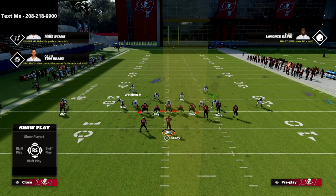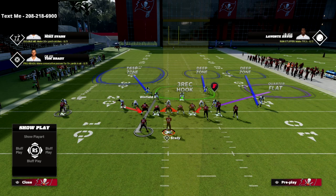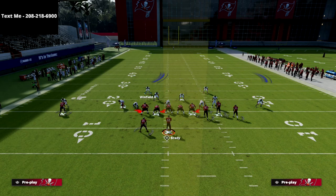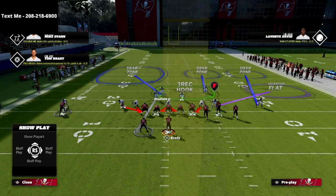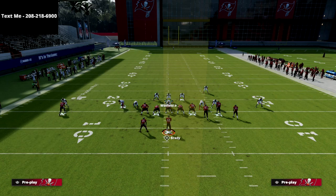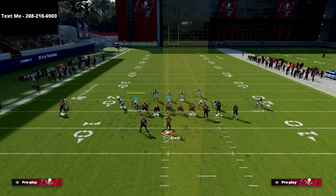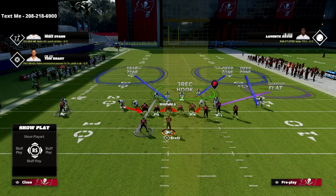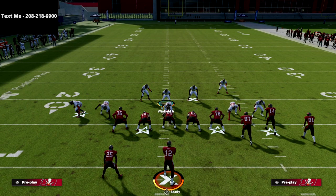On the backside we're going to man up the square receiver and man up the running back. This is going to help our pressure and our overall coverage because we're essentially man-locking those guys. The last coverage adjustment we're going to make is put that safety on the right side of the screen into a deep half zone. That makes it so we don't get bombed out of this gun bunch — we'll have really consistent coverage and take away any flood concept to the right side.